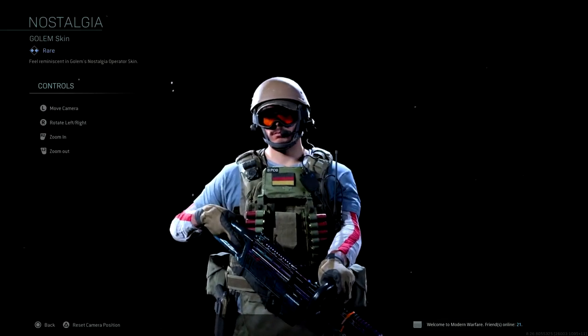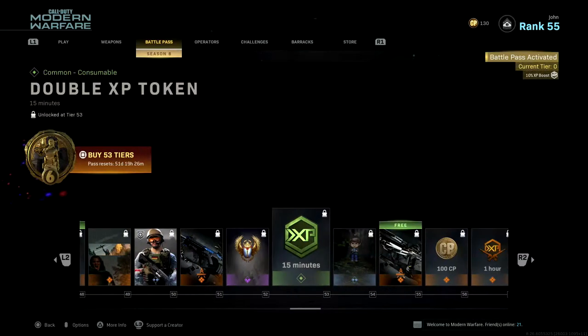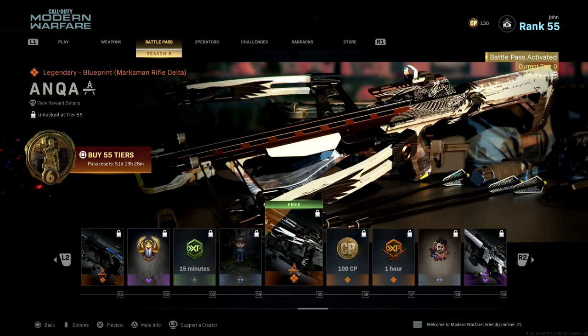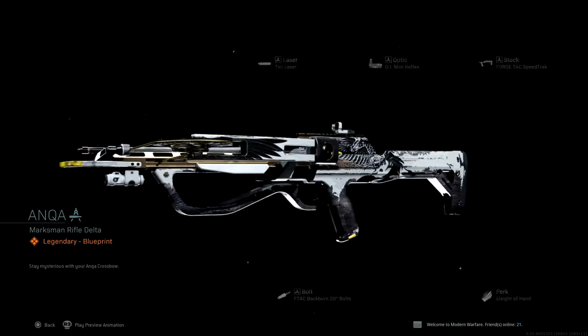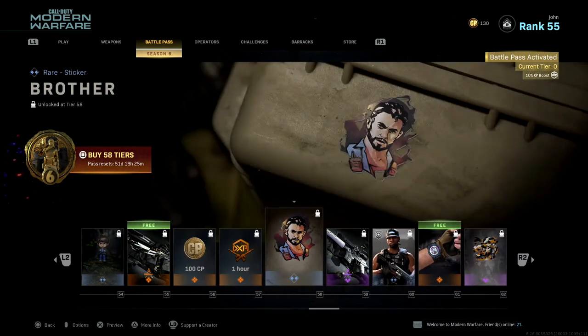For Tier 46, a 15-minute double weapon XP token. For Tier 47, Sister — a rare sticker; we can put Pharaoh as a sticker on our weapons. For Tier 48, 100 free COD Points. For Tier 49, For Urzikstan — a legendary calling card showing Pharaoh holding the AK-47 in the air. For Tier 50, Nostalgia — a skin for Golem. For Tier 51, Blue Node — a legendary blueprint for the SAW-87 that looks even better than the Fishbone. For Tier 52, Kepri — an epic emblem.